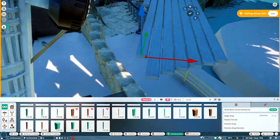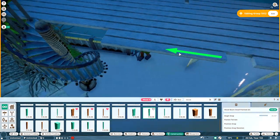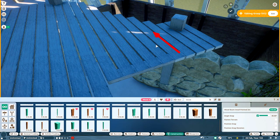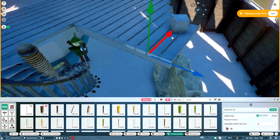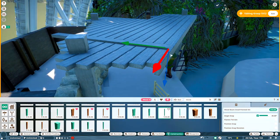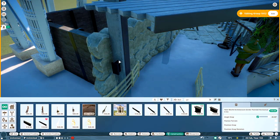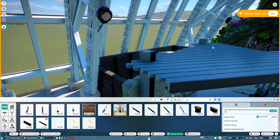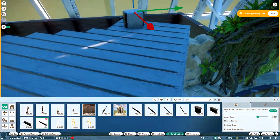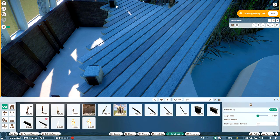Now working on the deck platform — just pulling out a viewing platform as another point of interest and focal point. Giving it some structural support. This is probably the first — actually the only — raised position where you'd be able to view down the waterway. Dropping the posts through the floor and giving them structural integrity by putting some steel in, since this is almost like a cantilevered structure.